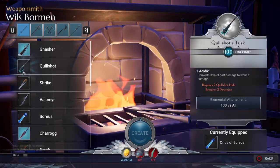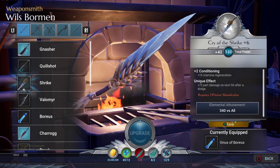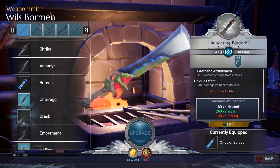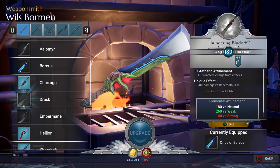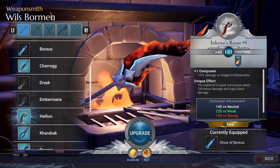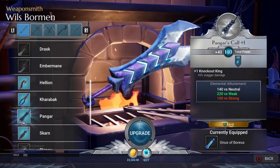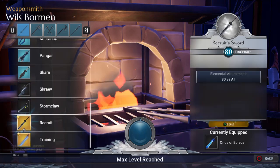Weapons wise, I've unlocked the Quillshot weapon, the Volumia sword which I'm currently grinding for, the Drask sword which I need to get to plus five, the Helion sword, the B sword, the Panga which is really good, the Skarn, the Scrave, and the Stormclaw.